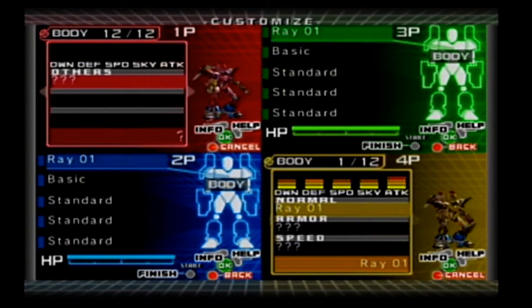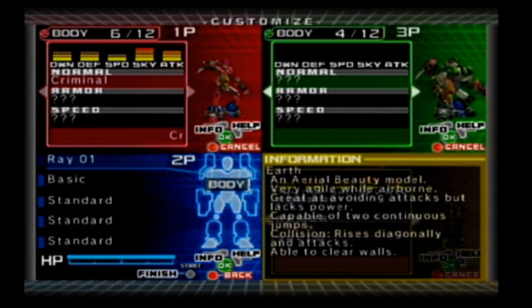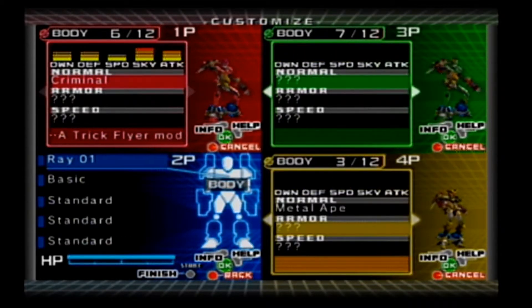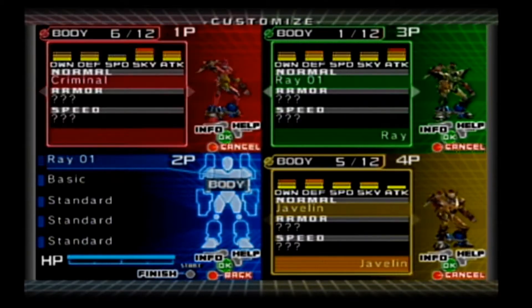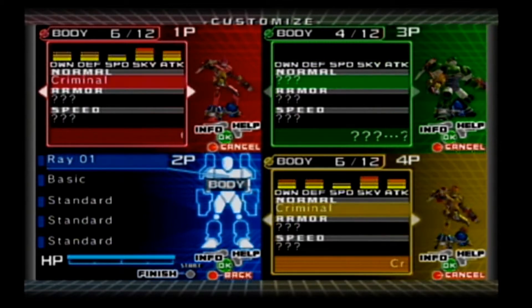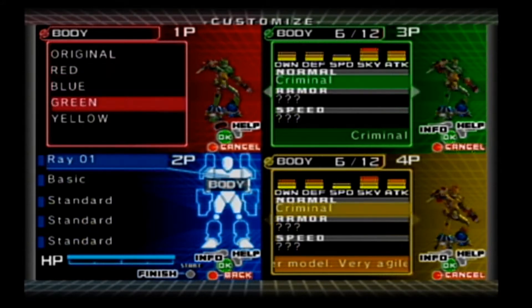So you can change your bot. The first thing you have is your body — click on it and hit A to look through options. I don't have everything unlocked, but there are certain characters. Earth is one. Hit Y to see what a character is about. Ape has high defense but low everything else. Javelin's dash turns invisible — he's average across the board. Criminal is about dashing in the air, so jumping and dashing is really good, but everything else you're low on.